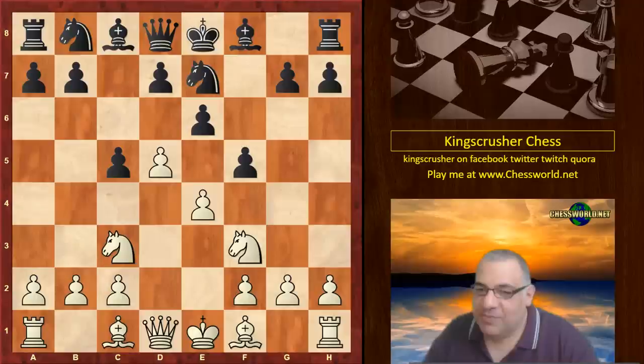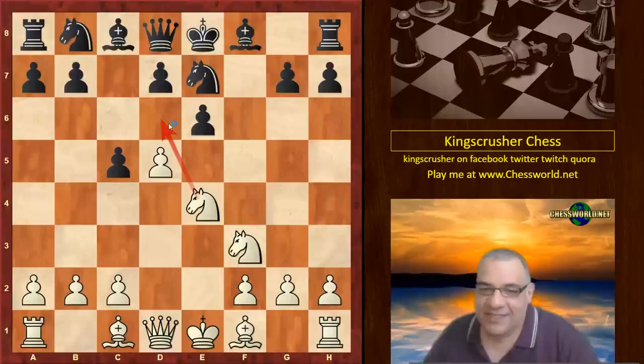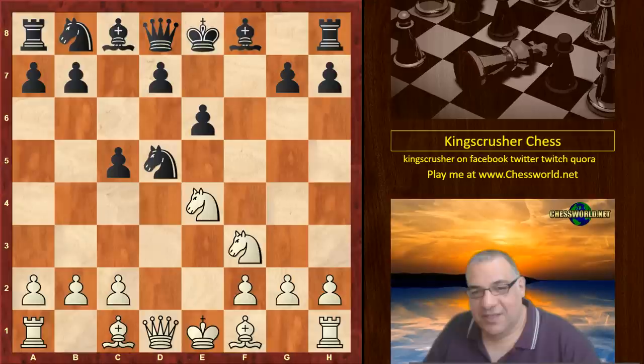White does have a promising position already. f-takes, Knight takes e4, with a deadly threat — actually of Knight d6, which would be checkmate. So black parries this deadly threat with Knight takes d5. So did white just blunder a pawn or not? Knight e5.